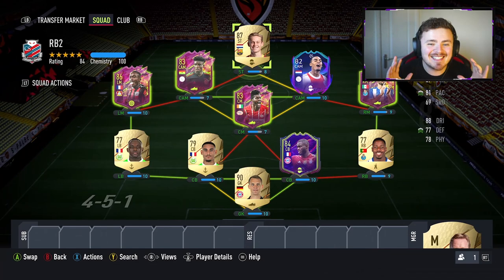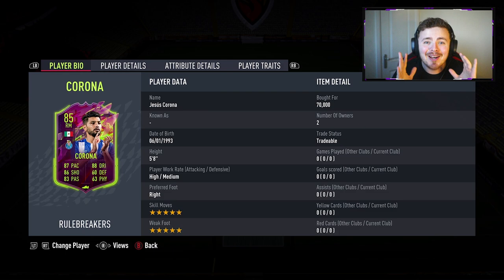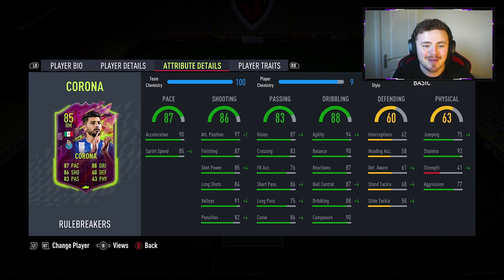Here is the team we are checking out in today's video. There were three cards that I wanted to build a team around — those guys being Kudus, Sangare, and the brand new Jesus Corona card. This guy looks top tier: 70,000 coins, 5-star, 5-star, high/medium work rates, and the attributes are incredible.